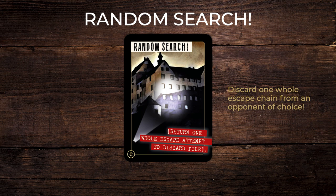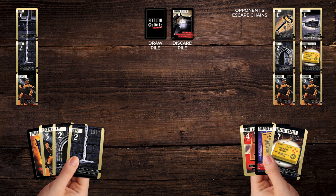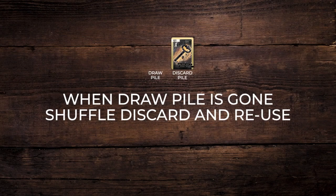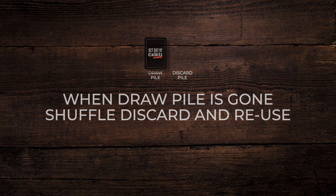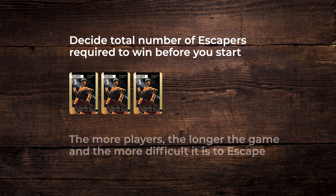Random search card, in the expansion pack only: return one whole escape chain or column from an opponent of your choosing. When the draw pile is gone, shuffle the discard pack and reuse. For 5 or 6 players or more, you can decide beforehand a target total number of escapers to become the outright winner, to prolong the game.